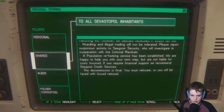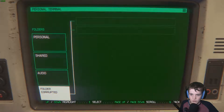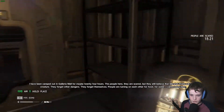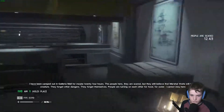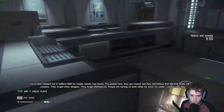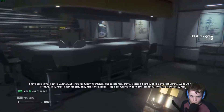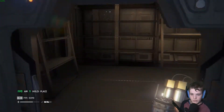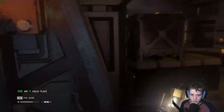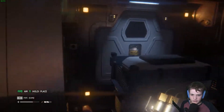'We are happy to help you with your next step, but we are not liable for costs incurred. If you require financial support, we recommend Seeks and credit services. The decommission is final — you must relocate or you will face forced removal.' I have been camped out in Galliver Mall for maybe 24 hours. The people here, they are scared, but they still believe that Marshal Weights will kill the creature. They forget other dangers — they forget themselves. People are turning on each other for food, for water. I cannot stay here. Why can't you stay here? I mean, I'm staying here — once you get to know the place it's actually quite nice. Me and these boxes, we go way back.